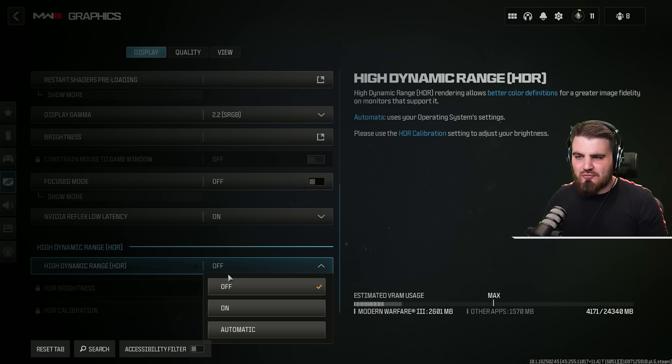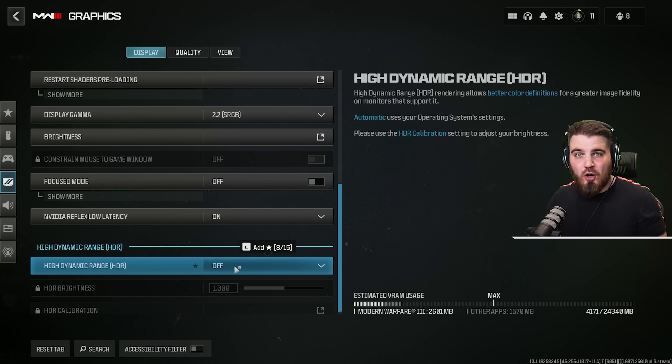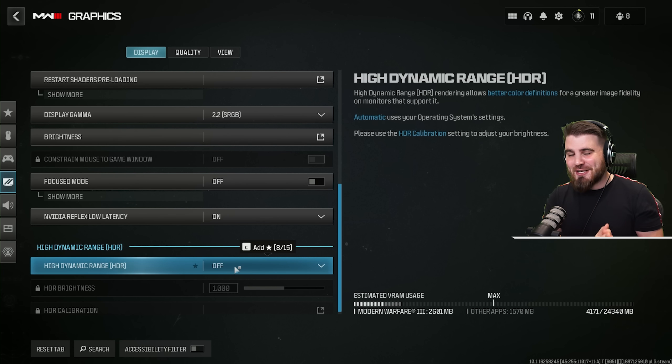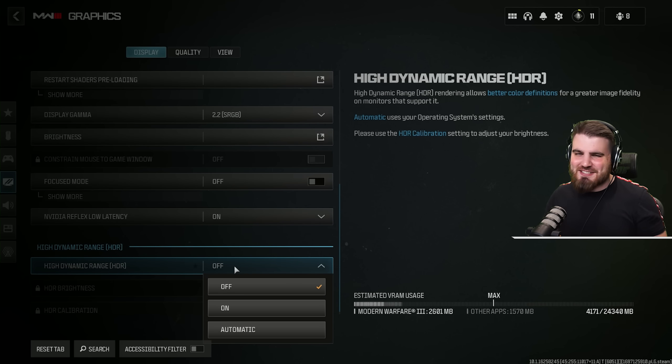Lastly on the display tab, high dynamic range: make sure this is off when playing multiplayer. It can be nice to have it on for the campaign to get really good black levels and lighting, but for playing multiplayer and achieving really good visibility, HDR needs to be off.